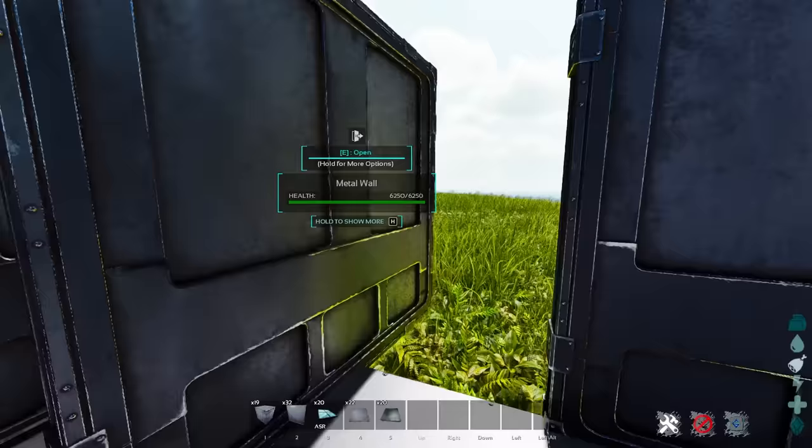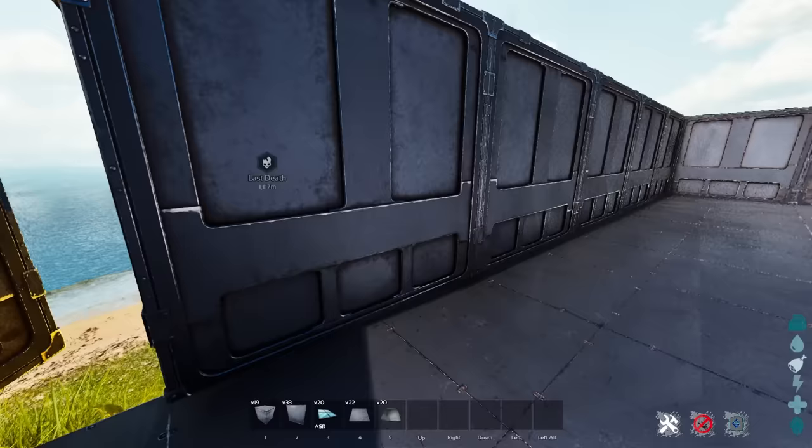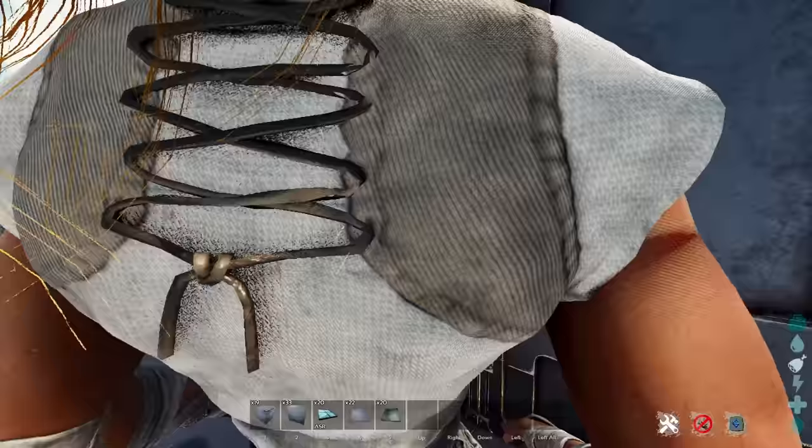I like to place one at each of my corners inside of a base because in case I need to get out for any particular reason, I can use that to open the door. You'll see that it actually looks like a metal wall — it just adds the ability to hit E on it in order to open and close it. That's the only difference between this wall and a regular wall. Super useful feature.